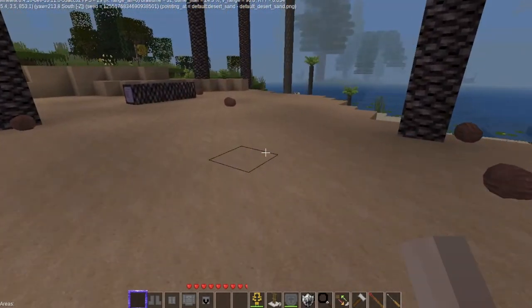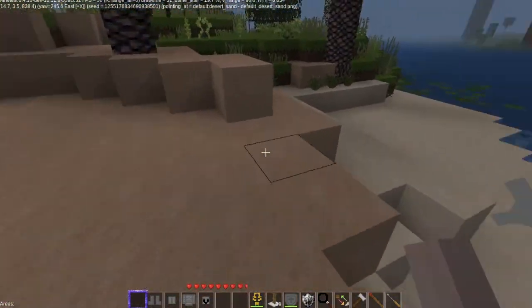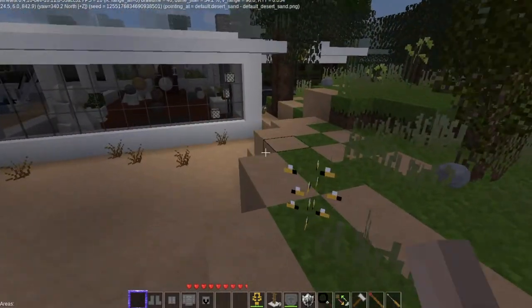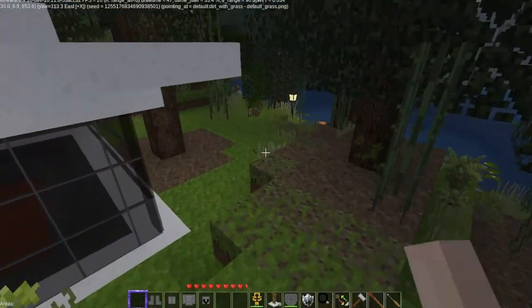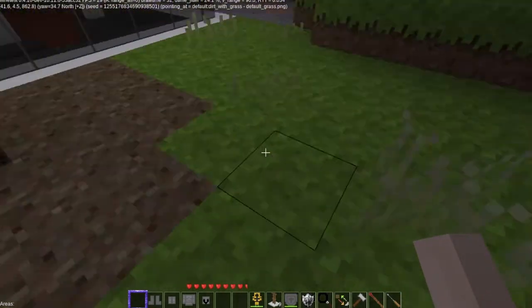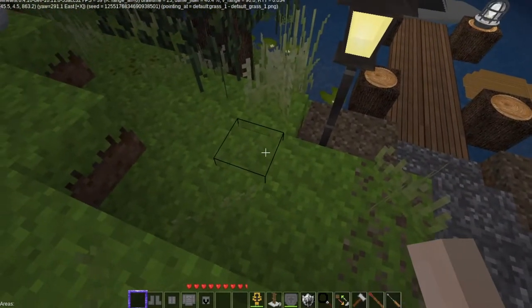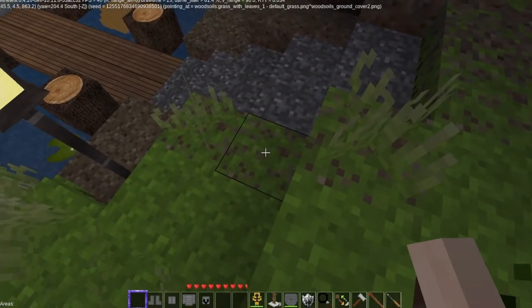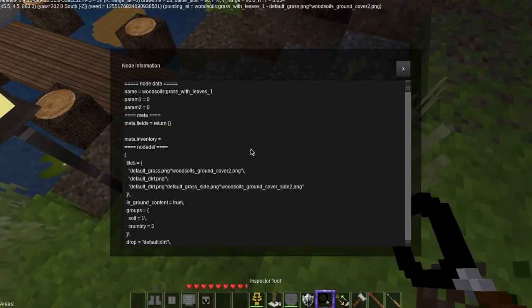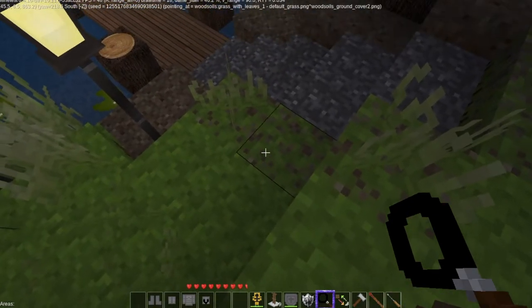Now we're going to look at the replacer mod — this is really neat. I was going to build a fire pit down here. However, I still am going to do that, but I want to come back here and show off this mod because this is really, really cool. So let's say I want to take this block here, which is wood ground soil. The mod comes with two different tools: a node replacement tool and an inspector tool.